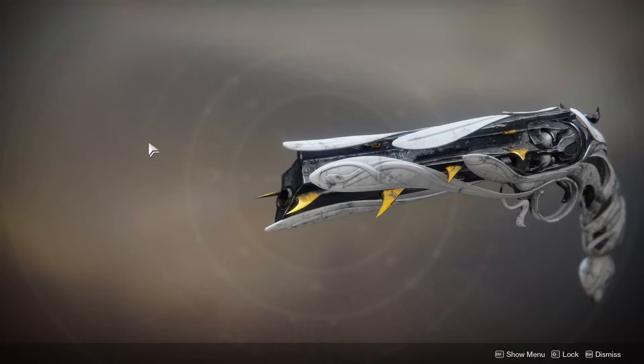This is going to be a guide to get the Lumina hand cannon. It's a fairly easy quest and you can do it in a day. The only thing to note is at one point you'll get the Rose hand cannon, which you need to complete the quest. If it doesn't show up in your inventory, it will magically show up in your vault, so you can always get it back.